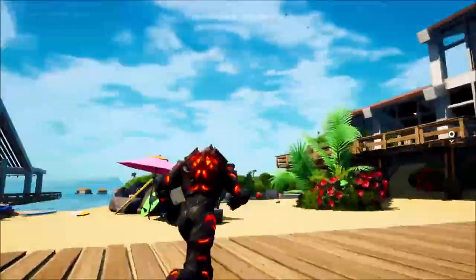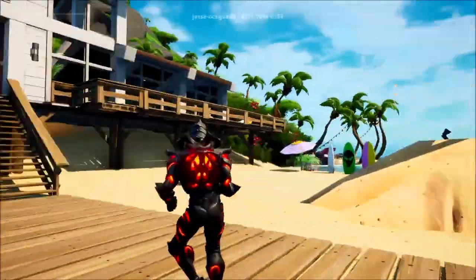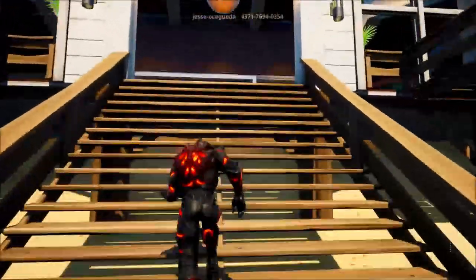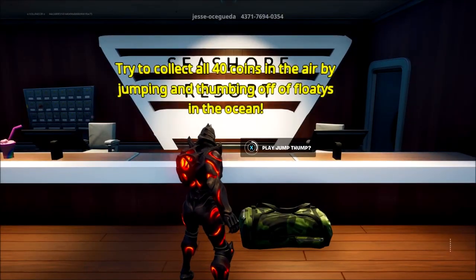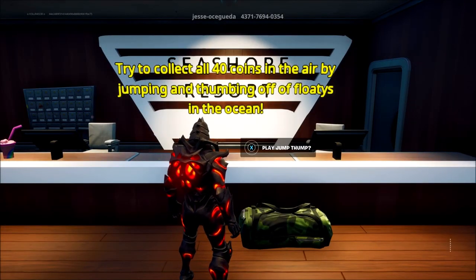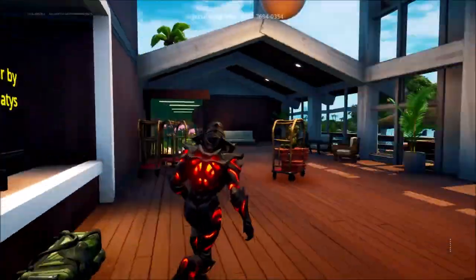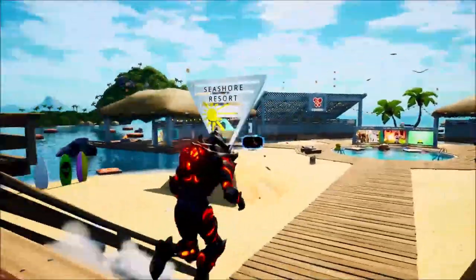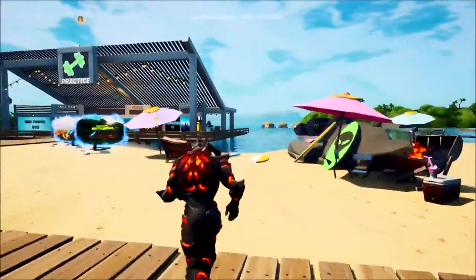The quest in here is to collect these floating coins in the sky as you can see there. To activate that you come into this little hotel resort thing, come up to this desk and then you can hold this button here to pull a jump or whatever. And you have to collect 40 coins that are floating in the sky. So let's do that and then see what it unlocks when we do it.